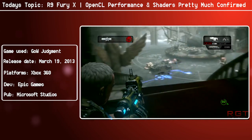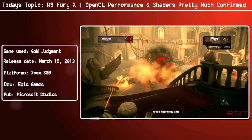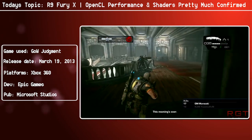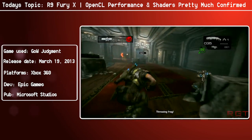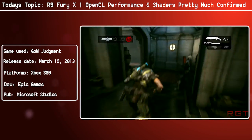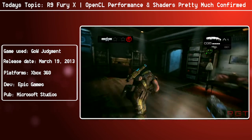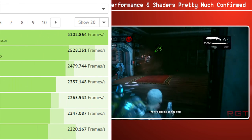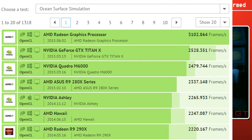But even so, it's looking quite interesting. In one test — the ocean simulator — the AMD Radeon graphics processor scores 3,102.864 frames.